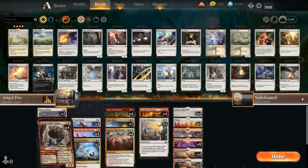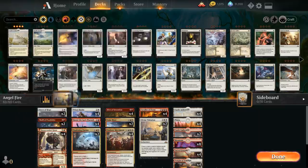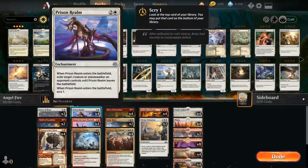We also have the full playset of Bonecrusher Giant, often using the Adventure Stomp first — dealing two damage to any target — and afterwards giving us a 4/3 Giant that can maybe trade off and buy us more time to set up our powerful synergies. At three mana we've got the full playset of Prison Realm as our removal spell of choice, which can exile opposing creatures and Planeswalkers. We also get to Scry 1, which is a nice bonus when trying to assemble all these different synergies.